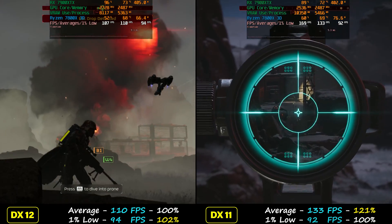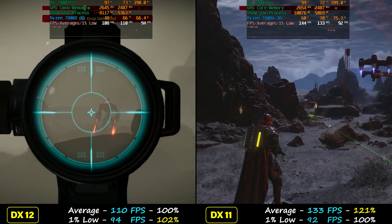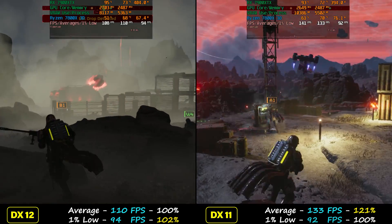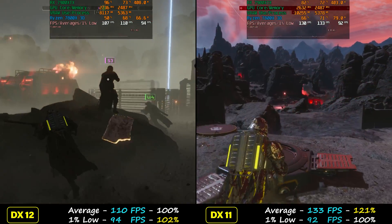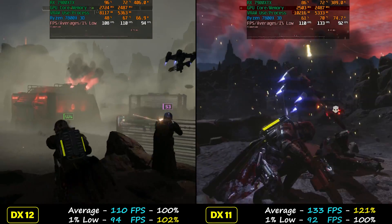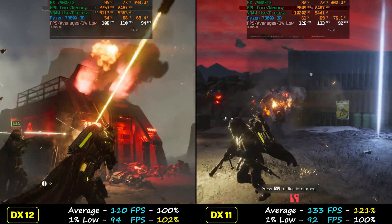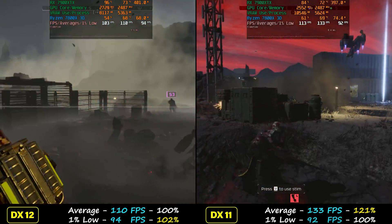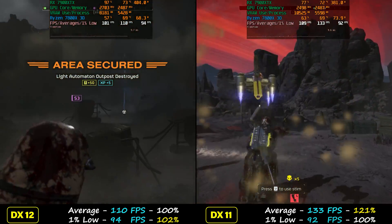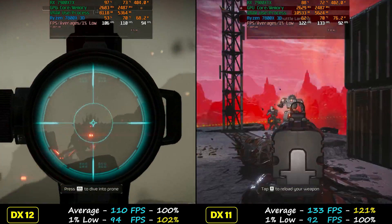That's kind of interesting, because we're using a 7800X3D, which is one of the fastest gaming CPUs you can currently buy. As a matter of fact we only gained 3 FPS on the averages and 4 FPS on the 1% lows with ultra quality. This is very interesting. I would say at 1440p DX11 is a win — you are getting more FPS even though it seems to not utilize the CPU as well. Based on my testing I would say it is a win overall. But at 4K there are some weird issues — let's check it out.